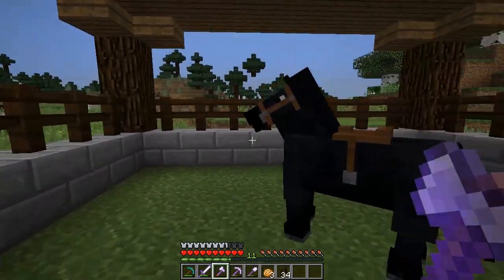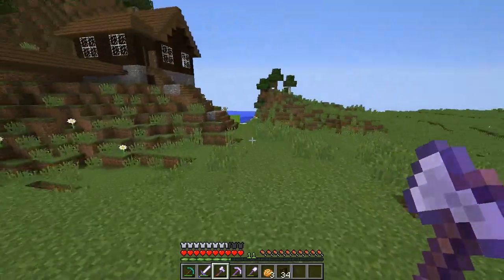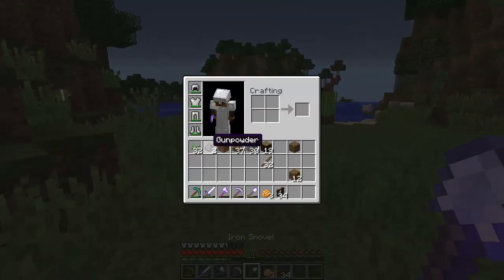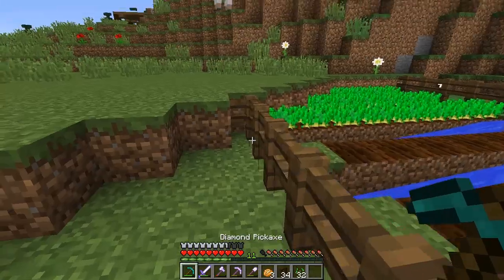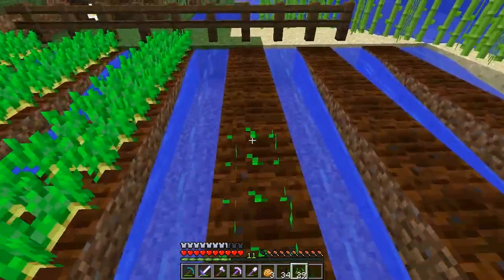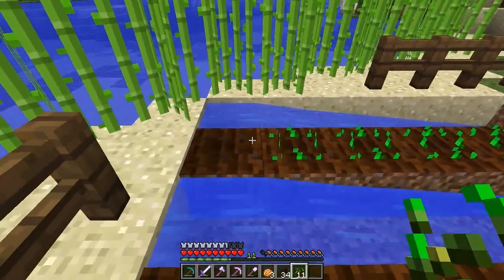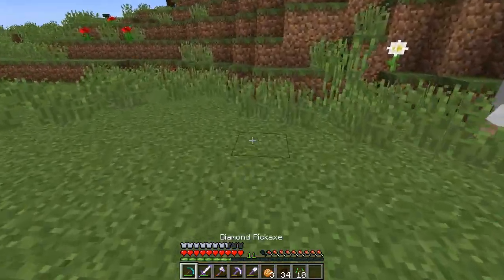We'll probably get him some feed. He has plenty of space to walk around. We'll probably have to go plant more seeds so we can make him some hay bales. That's pretty much it for working with the horses — that's actually pretty productive. We did a lot in just one video. Like last episode we did the storage unit, which was a big help. And this too is a big help because now we don't need to walk anymore — we can just use the horse.